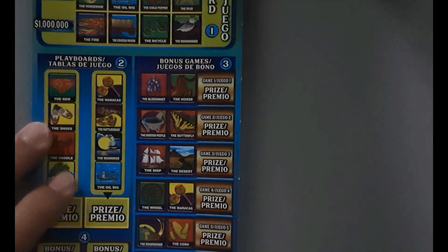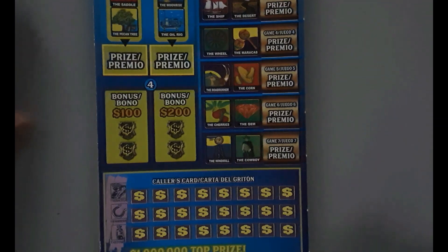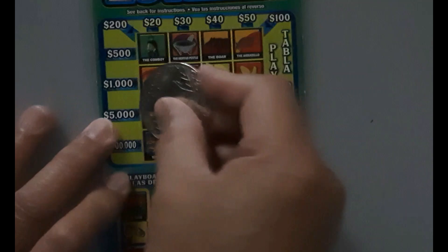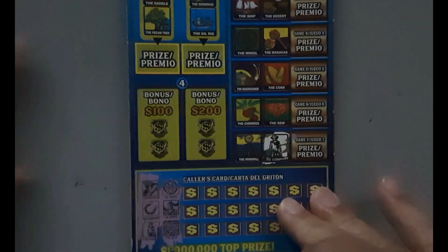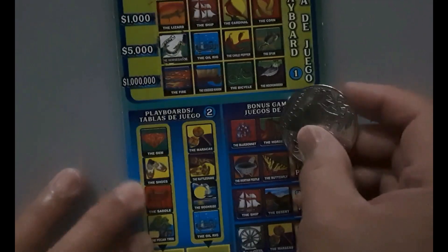Alright, next one — Loteria, the blue version. First symbol: racing car, horse, the cowboy. Wheel, horse and the gym. Horse, horse.